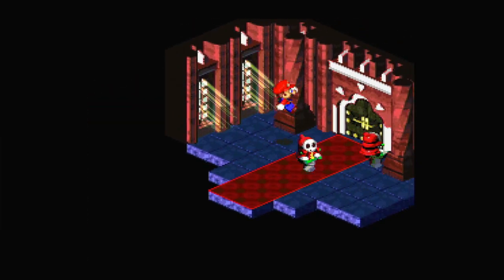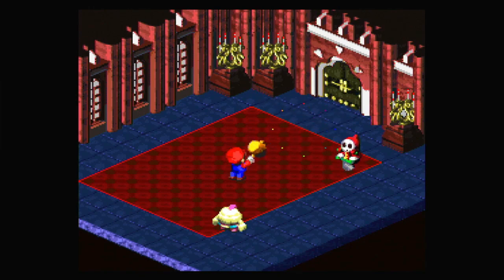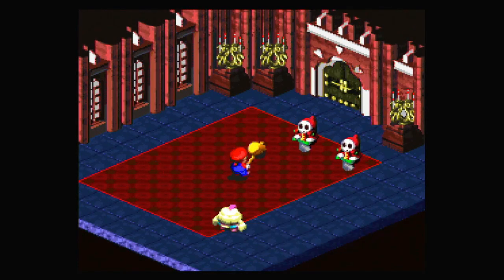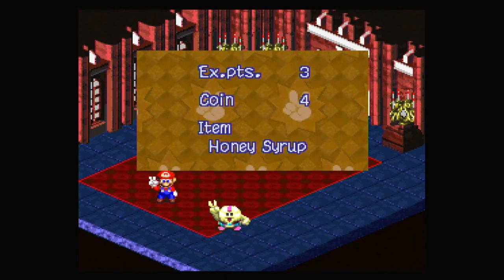I'll just keep doing it slightly out of order than I normally do, and if I do it back in order at some point in the future, I'll be fine too. Mallow's actually doing better with his attack now that he leveled up, which makes taking out enemies a lot better. I think we're actually quite well prepared for this next fight. I wish that overflow damage was a thing — like if you killed something and half of the remaining damage went to a different enemy. Just a bit of overflow, you know.